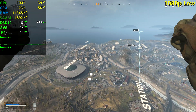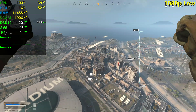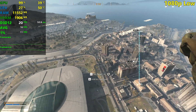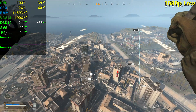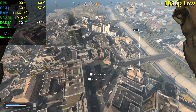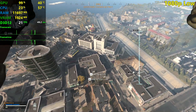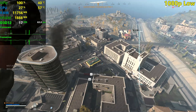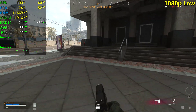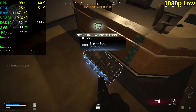We're trying to go to that city over there which is downtown. Looking at the FPS right now it is not looking good - I don't think it's going to be playable whatsoever here at 1080p. With the GTX 750 Ti we were able to get an average above 30 FPS at 1080p but I don't think it will happen here. We're finally here on the ground, textures are still loading, and to no one's surprise I think 1080p is not playable whatsoever.